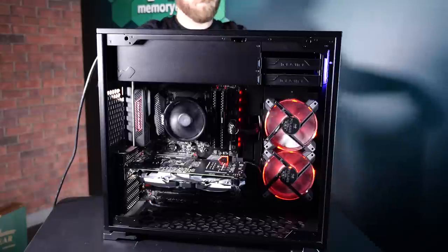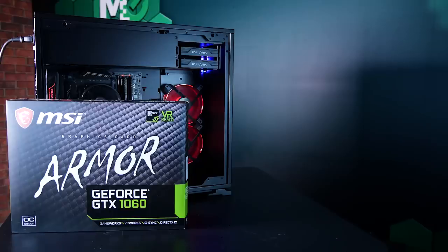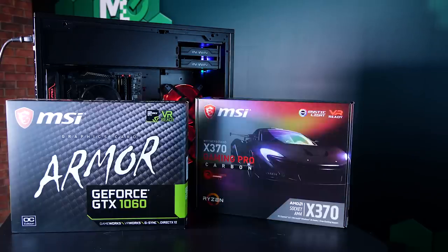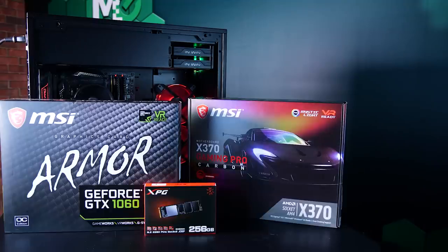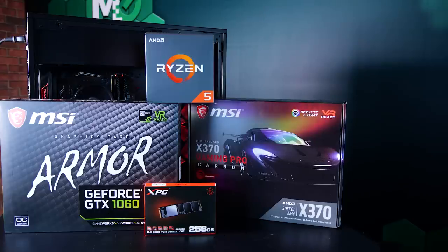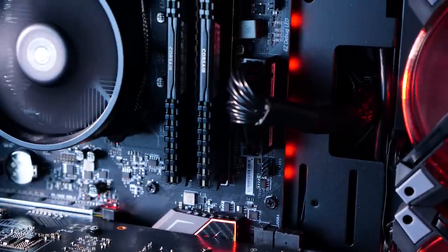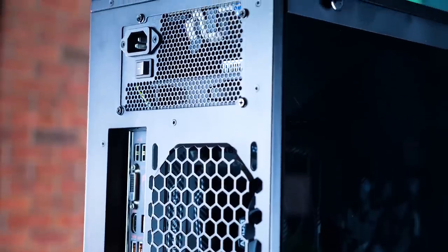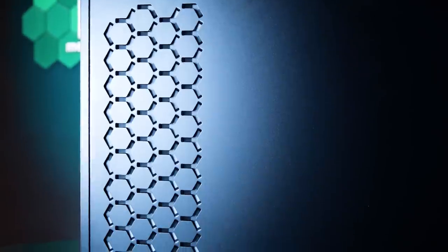Let's take a look inside. Starting with graphics, we needed to take a step up from our previous builds, so for Blackout we went with a GPU upgrade — the MSI GTX 1060 6GB Armor Edition. For the motherboard, we went with the MSI X370 Gaming Pro Carbon. Seeing as the case fully supports ATX boards, we went ATX. We popped in the ADATA XPG SX6000 256GB SSD for wicked fast boot times. We upgraded the processor to the Ryzen 5 2600, taking advantage of its 6 physical cores and 12 threads. We upped our RAM to 16GB of Corsair Vengeance. Keeping it simple, we went with the Corsair CX Series PSU, the CX 550 Watt.